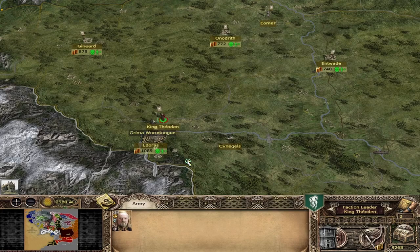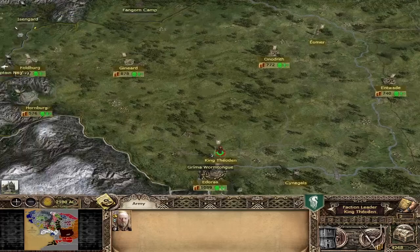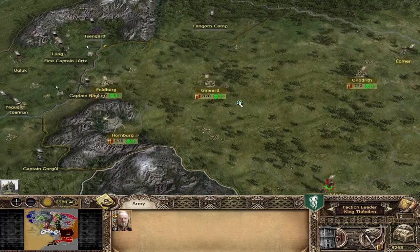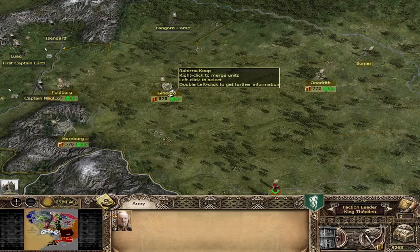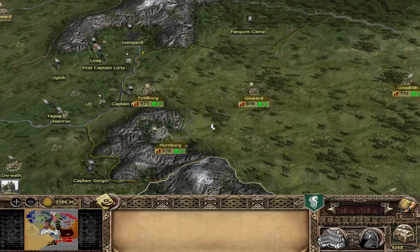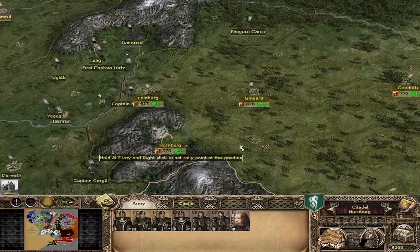We will watch the units on the battlefield. Rohan's starting size is rather big — one of the bigger factions in terms of starting regions. We have 7 regions, from the Gap of Rohan towards the border with Gondor. In every village and city we have a couple of units, like 3, sometimes 4, including a general. So we don't have a very huge army, but all combined together it should be sufficient, except for the Hornburg where we have a very sizable army.